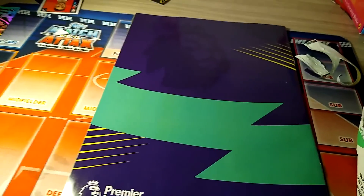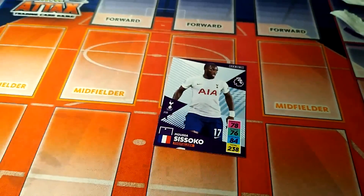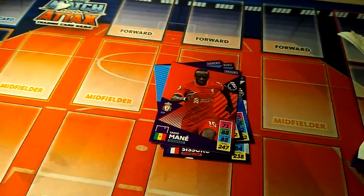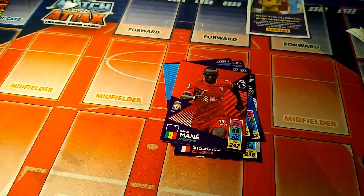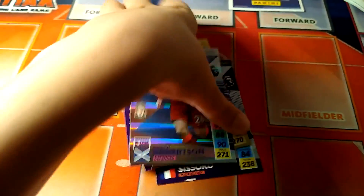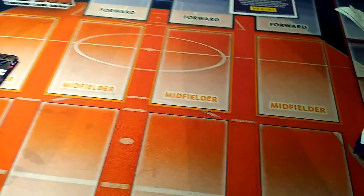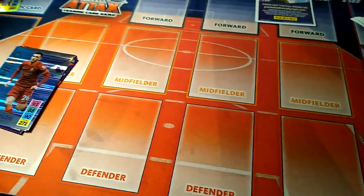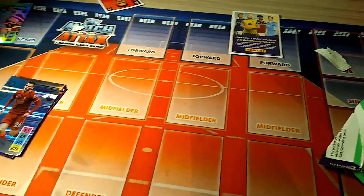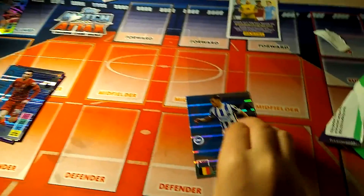Now I'm opening my first packet of the collection on camera. I already opened some in the kickoff multi-pack off camera. I've got Sissoko from Tottenham, Thiago Silva, Kalvin Philips, Sadio Mane, a Panini code, Elite Christian Pulisic, and I've got a Hero - Hero Andy Robertson - same as my brother. We've both got the hero Andy Robertson cards.